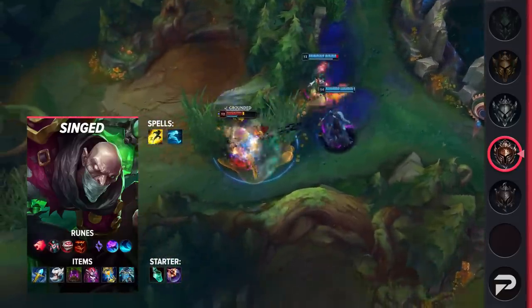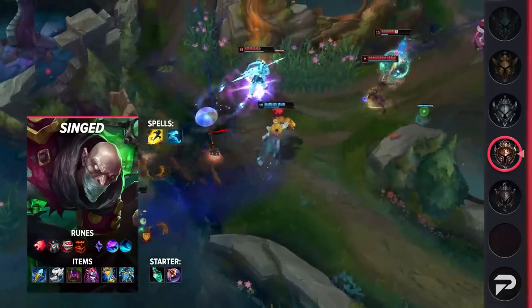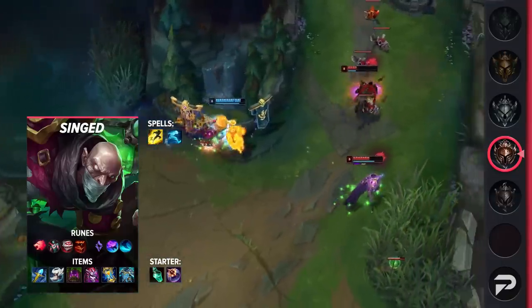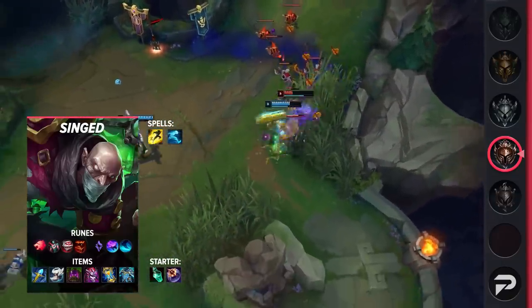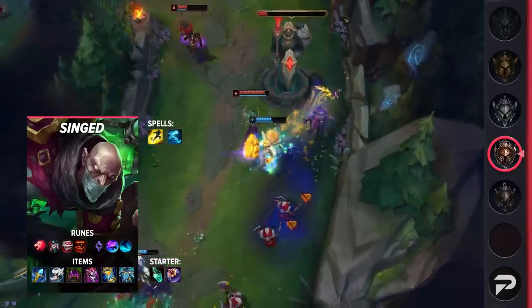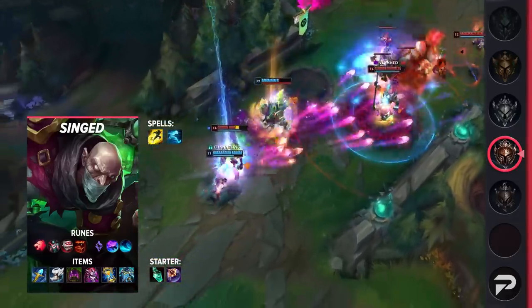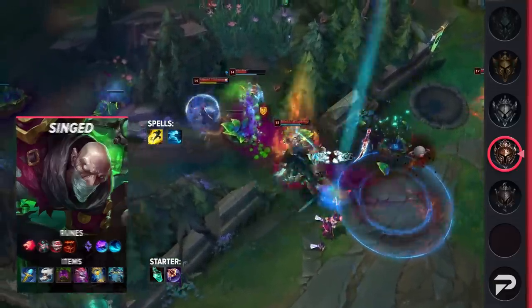For summoner spells you'll be taking Flash and Ghost so that you can stick to enemies with ease. For runes, take Predator, Cheap Shot, Eyeball Collection, Treasure Hunter, Celerity, and Water Walking. These runes will help you shove the wave and look for an insanely fast roam to another lane. Between your Sorcery secondary and Predator, you can quickly appear in lanes before the enemy can react. For items you'll be rushing Rylai's, then building Swiftness Boots, Turbo Chemtank, Demonic Embrace, Zhonya's Hourglass, and finish off with Force of Nature.